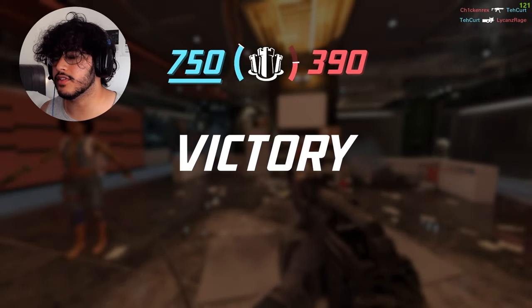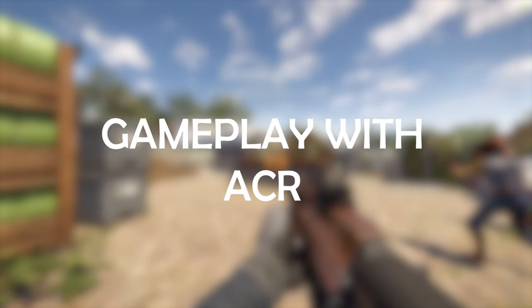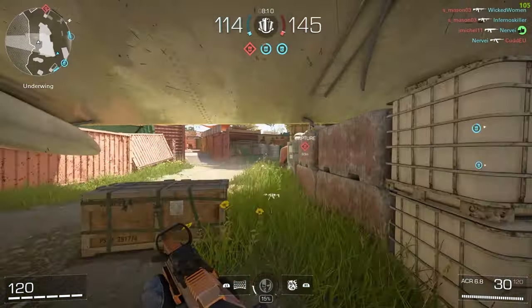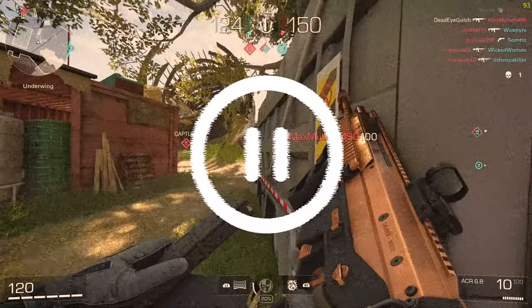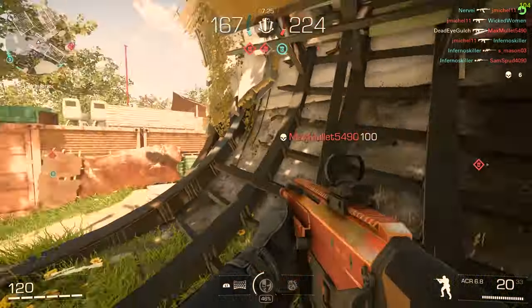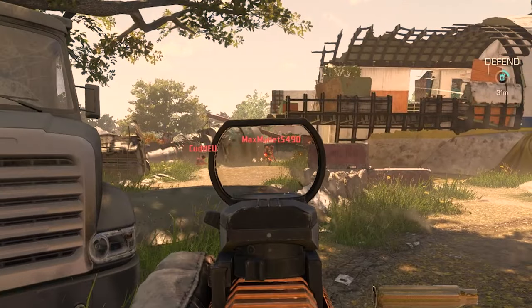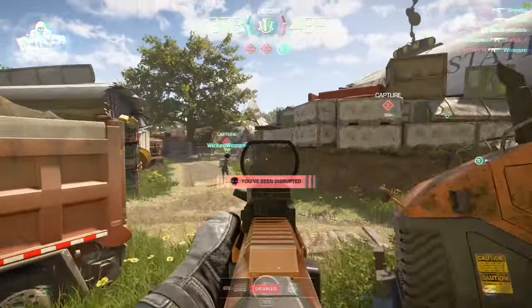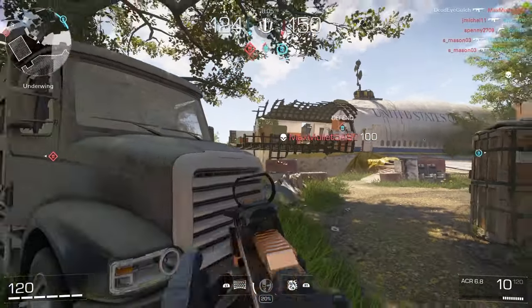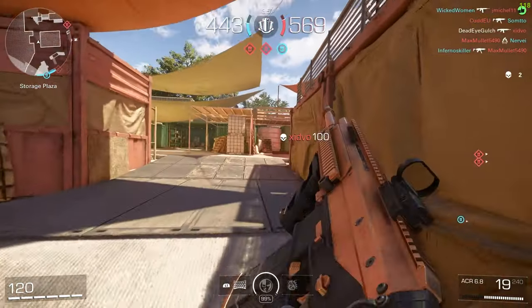That's the AK-47 — we went 22 to 12 with it. Now let's see how we do with the ACR. As you can see, the ACR literally just deleted that person from a longer range. You do need to control the recoil a bit more even though ACR recoil isn't that bad — especially with this mobility-focused class. But as that clip shows, even at longer range I deleted him because of my recoil control and the fact that the ACR can do really good damage at longer ranges with the right barrel.